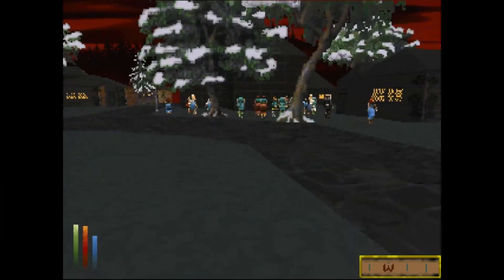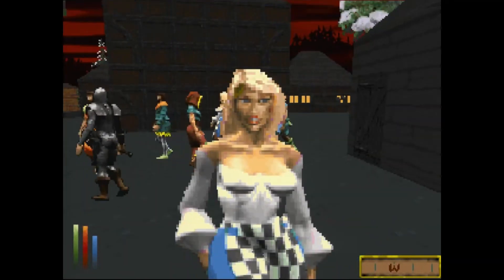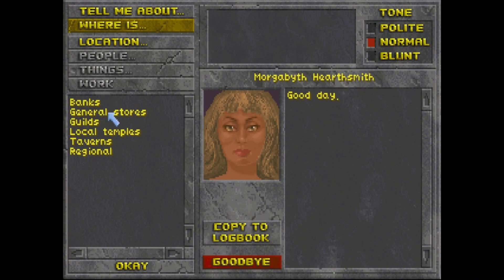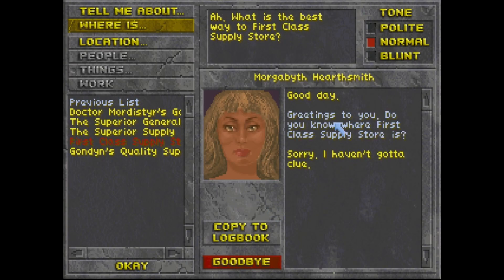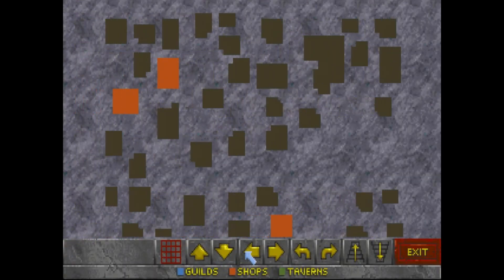Alright, not too bad. Oh, there's all the people just loading in there. That's fine. Hello, good lady. Let's see, what do you guys even have here? General stores? I forgot how to play the game for a minute there. She doesn't got a clue. Well, that's alright, we can look at the map. So shops are in red, taverns are in green.